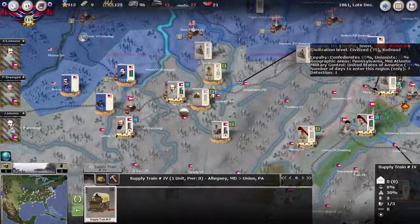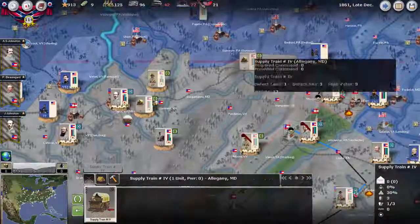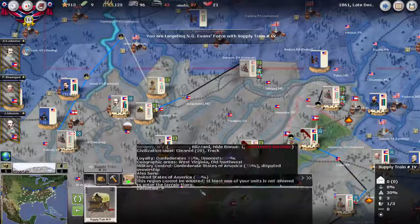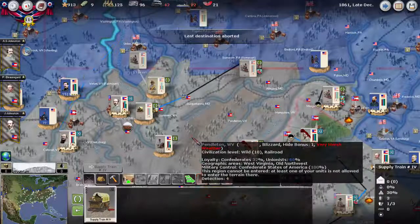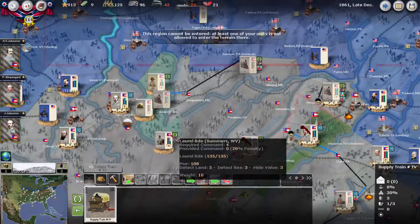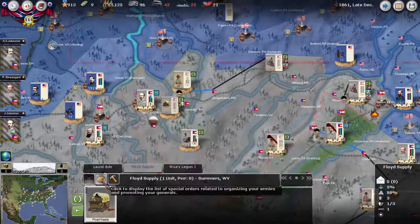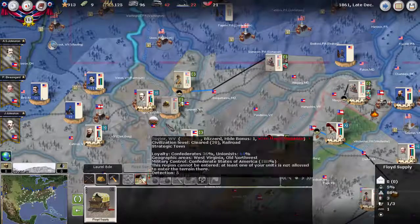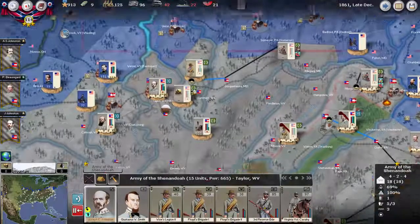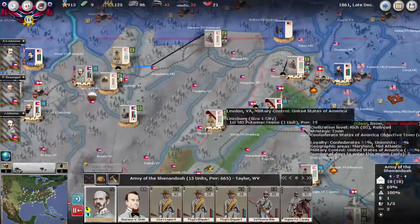There's a supply unit going there — hopefully it will grab some supply. That's as far as it can go. So we're basically still going to build this play unit here; we're not going to attack Union, Pennsylvania. And I'm going to make a serious play to hold this position for absolutely as long as possible.